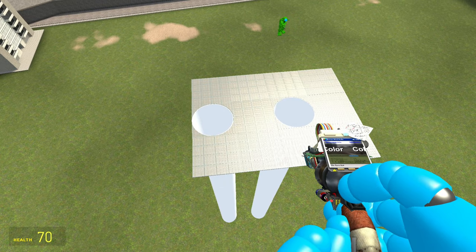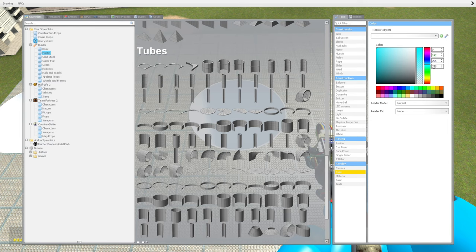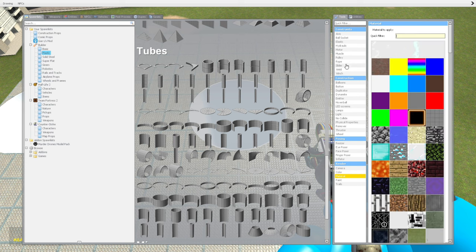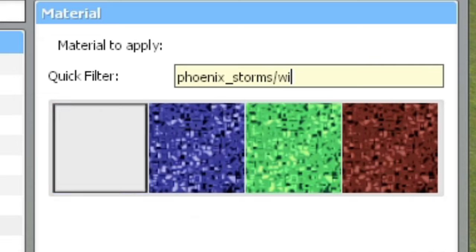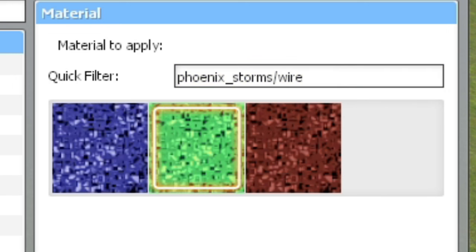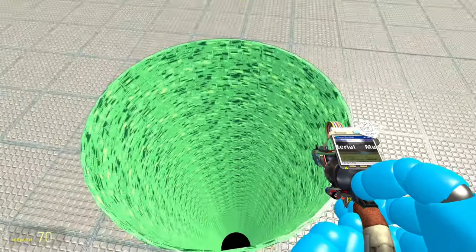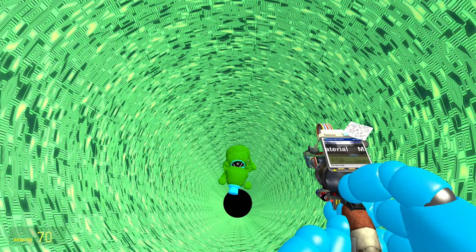Now let's talk about some of the other pipes that have materials. For example, the glitch pipe — it's under materials, phoenix underscore storms, and this time it's called 'wire.' There are three of them: blue, green, and red. The green one is what we use for glitch. Boom — there's the glitch pipe. You don't color it at all; it's just a material.